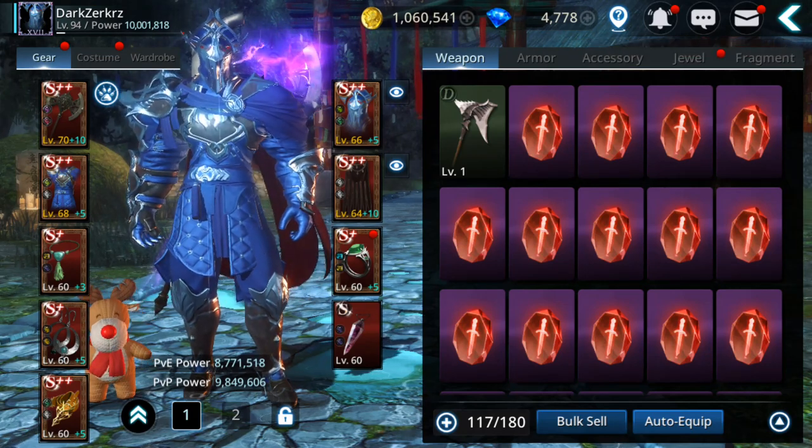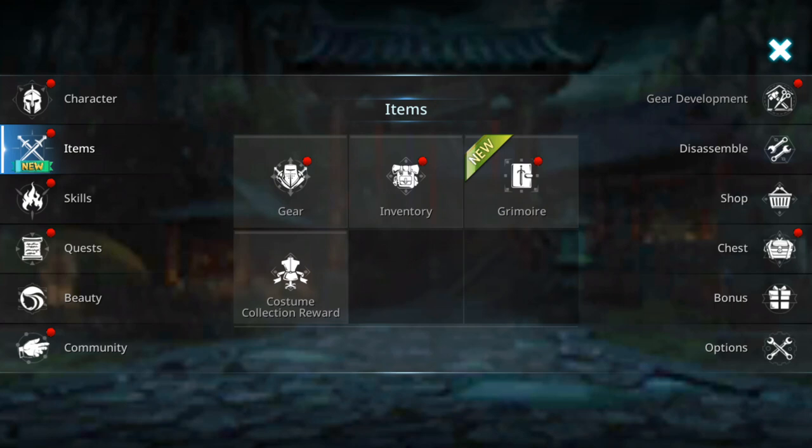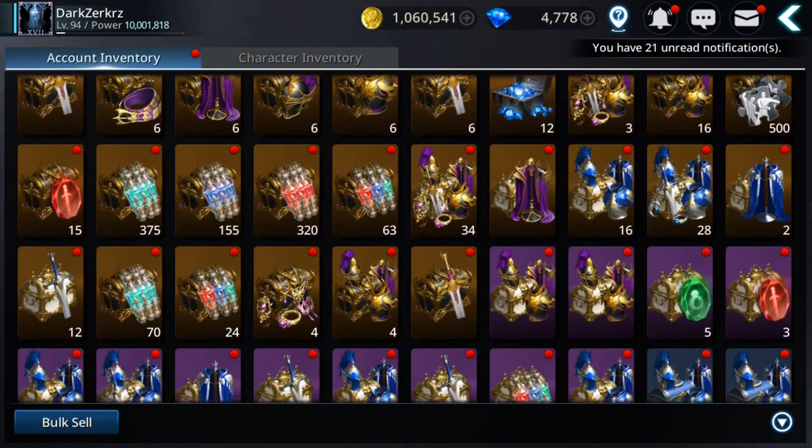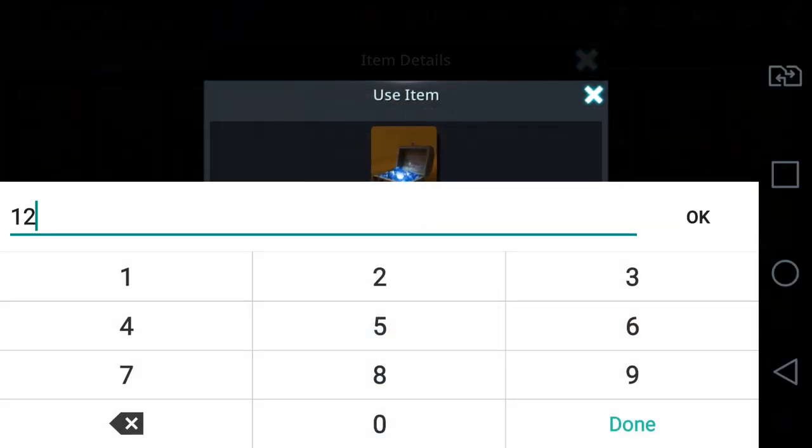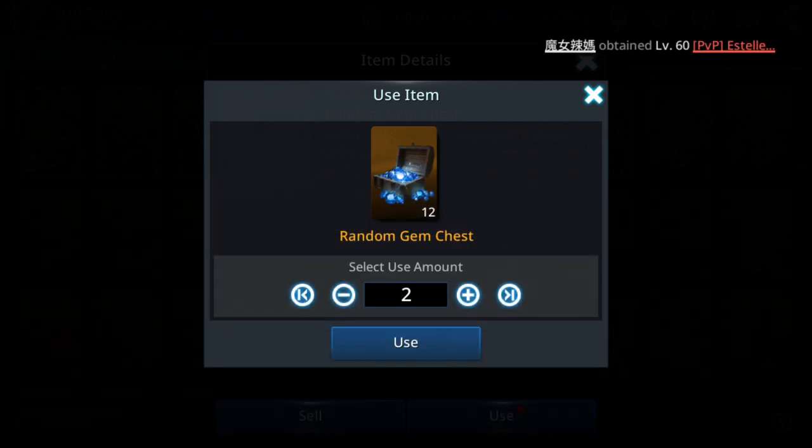Now let's see what else. I'm gonna start with gems — I said I'm gonna open the random gem chests, opening 2 at a time. It worked pretty decent, let's see. I have 4000 gems, let's see how many more I can get.